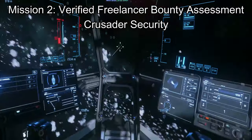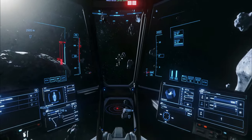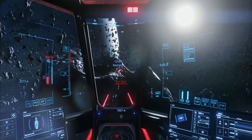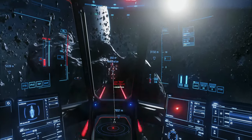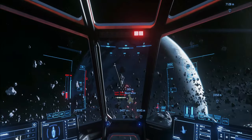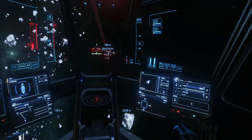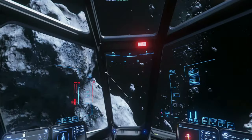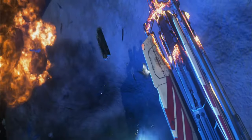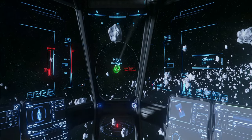The second mission needed to unlock Clear Criminal Nest is the Verified Freelancer Bounty Assessment, a Crusader Security mission. It's a ship-to-ship combat mission and the target will be around Crusader Space. If the target is in an asteroid belt, take your time, approach with caution, and don't hit the asteroids — otherwise you tend to have accidents. Kill the target, and once done, get back to Port Olazar.